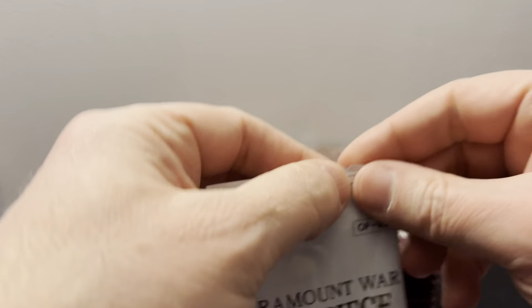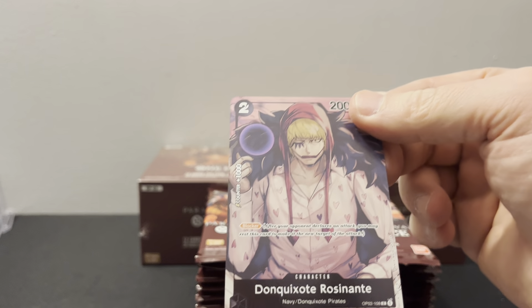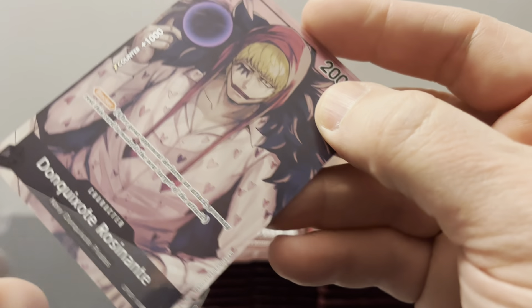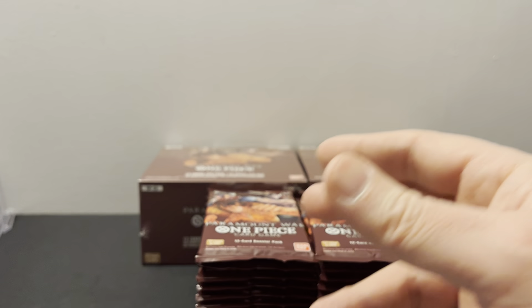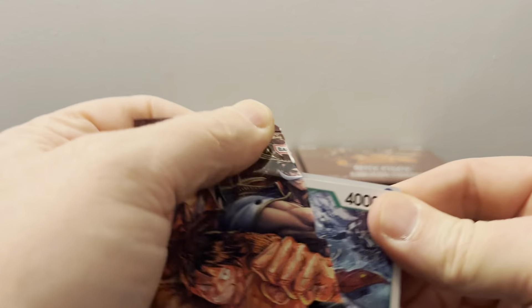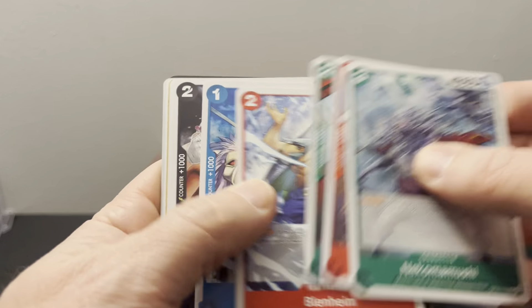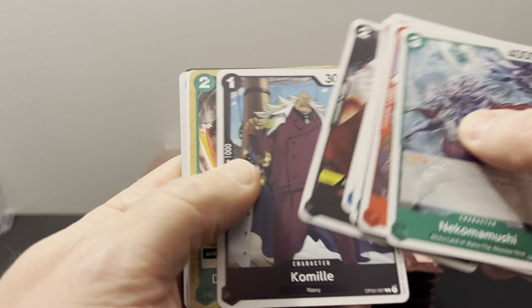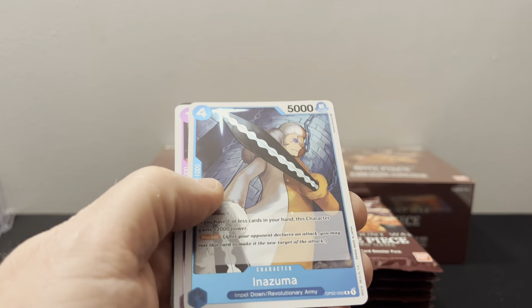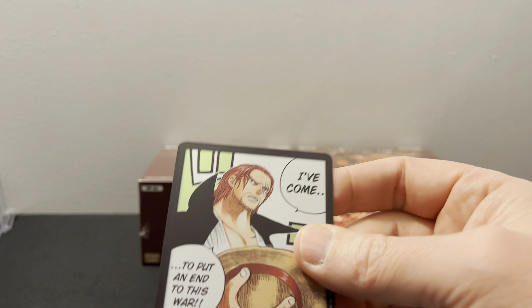So here we got another booster — box topper is Resonante. I try to get at least four of every one of the supers. I have two cases. But quite honestly, if I pull a manga Ace in this case, I'm probably not going to open up the next one. And it looks like we got Shanks off the bat.